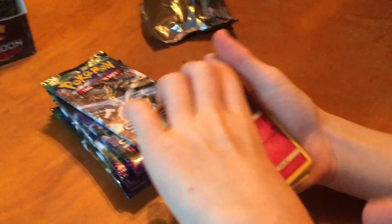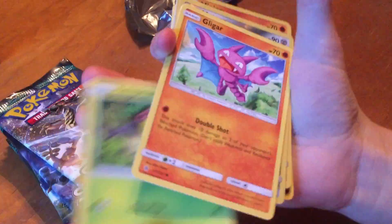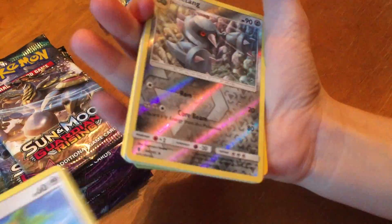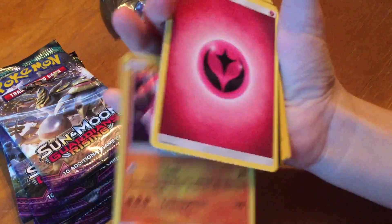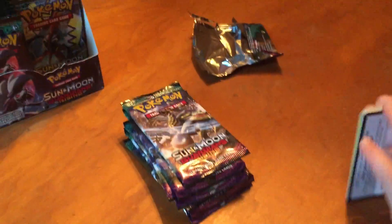Alolan Sandshrew. Cottonee. Bellsprout. Gligar. Petrat. Meetang. And our good part is — Minior! Energy. Brooklyn Hill. Slowbro. Comfey. We need to put that on the chart.